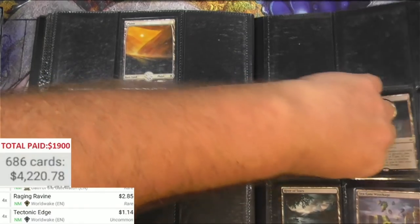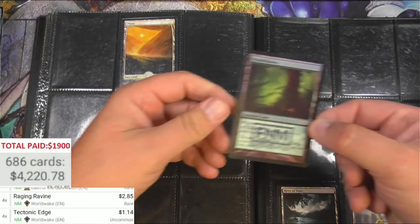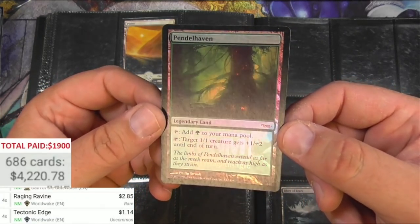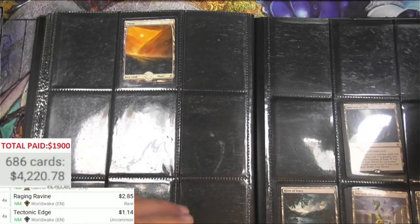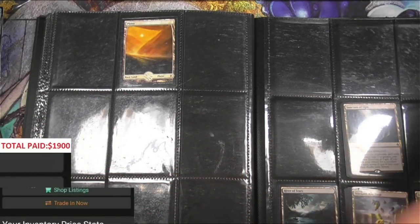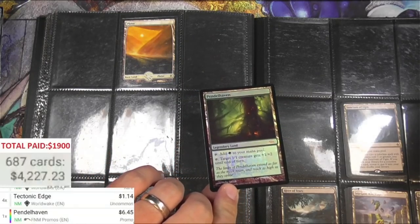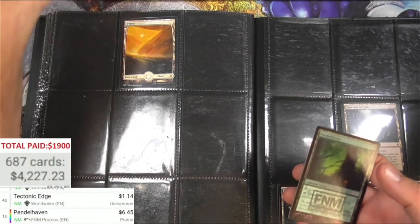Let's see what that goes for. Friday Night Magic DCI Pendelhaven in good shape - $3.57 for the Masters version. Is this a Friday Night Magic? So $6.45 - great, it's not the judge promo.